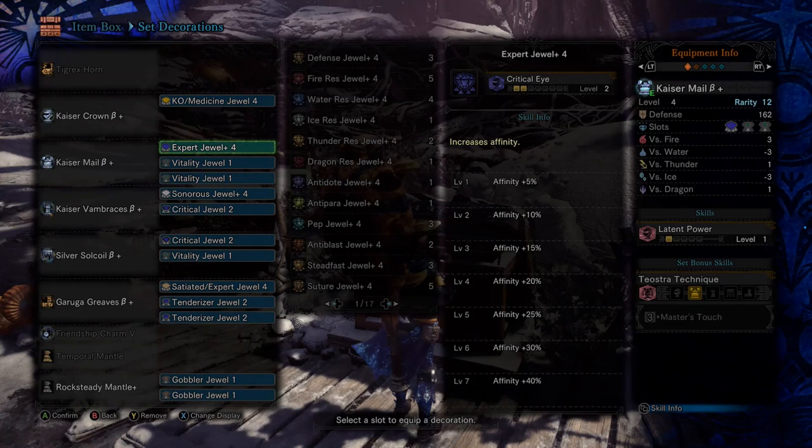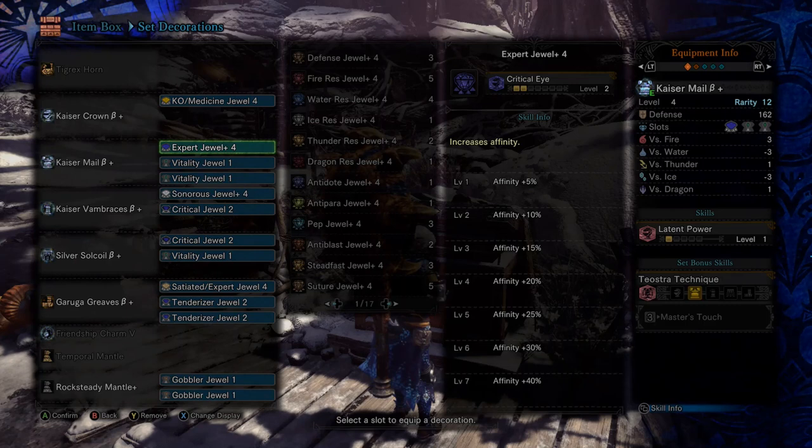I haven't played hundreds of hours into this game and I wasn't able to find one on YouTube, so I decided to make my own. I wanted to point out some of the key aspects of this build so that if you don't have the decorations, you can try and switch out the armor pieces to get those skills, and then kind of understand the idea of what I'm going for with this build.